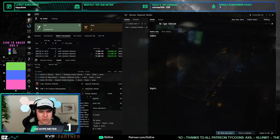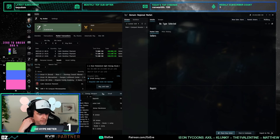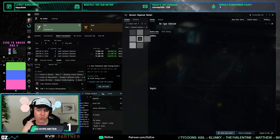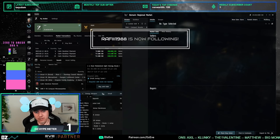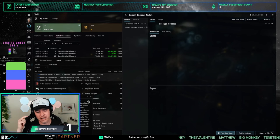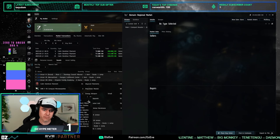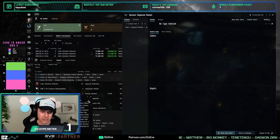For omega skills priority: Broker Relations, Advanced Broker Relations, and Accounting are the biggest ones to reduce your taxes. Then Trade to get more orders. After that, quality-of-life skills like Marketing and Procurement allow you to modify orders at range — those are probably next in priority.